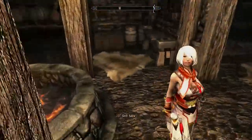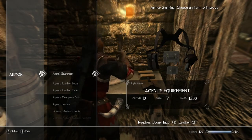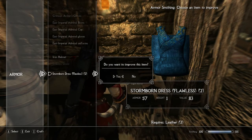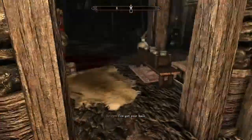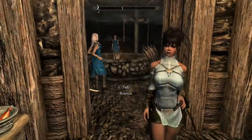On top of that, if you wish to have your NPCs or yourself wear this as actual armor, it can be tempered. Simply come to an armor crafting table with it, bring one piece of leather, and you can go all the way up from 43 to — this is one strong dress.